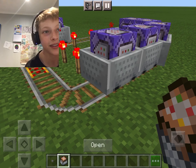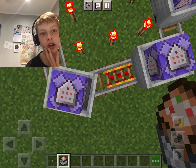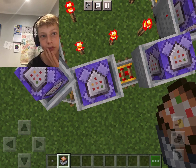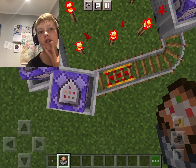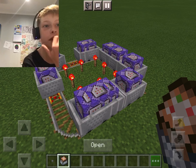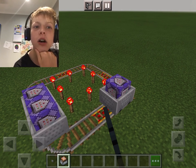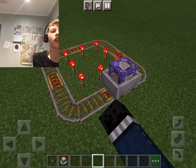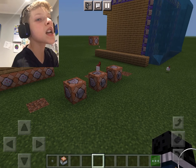I tried to do something using activator rails, hoppers, and command block minecarts — summon a bunch of mobs whenever it passed something, then kill them when they hit a pressure point. It was complicated. If this video gets 15 likes I'll show you that. For more videos like this, let's make it 16 likes and I'll make another video like this.